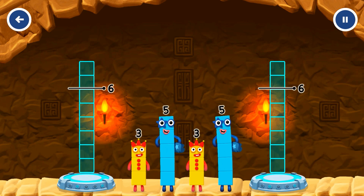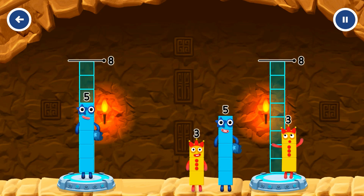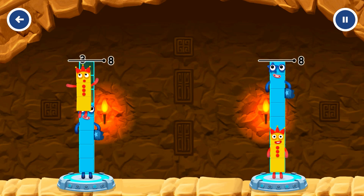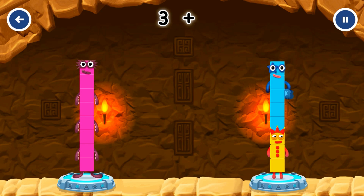Share the number blocks evenly to make two groups of eight. Five, three. Correct! Five plus three equals eight. Three plus five equals eight.